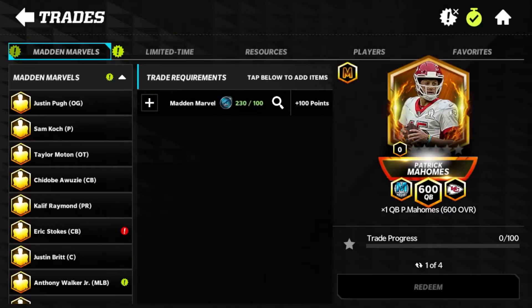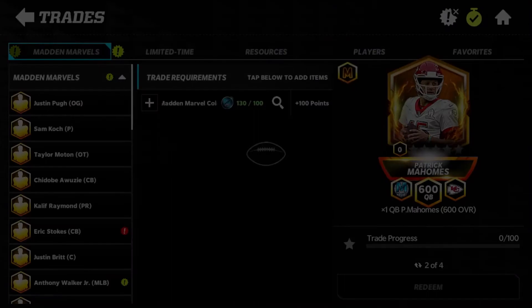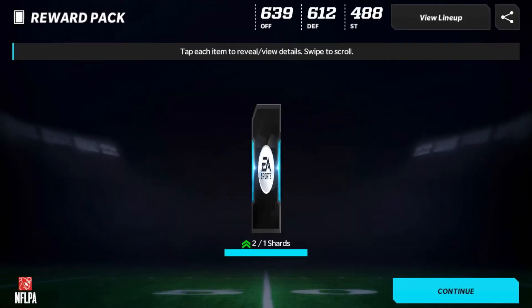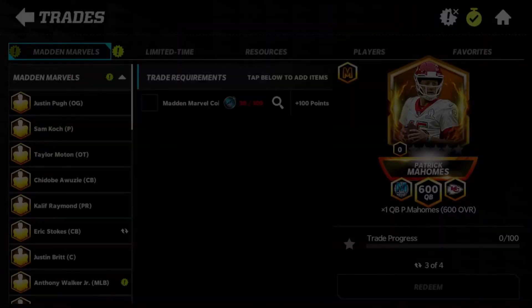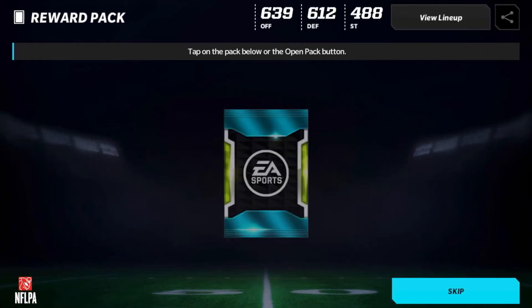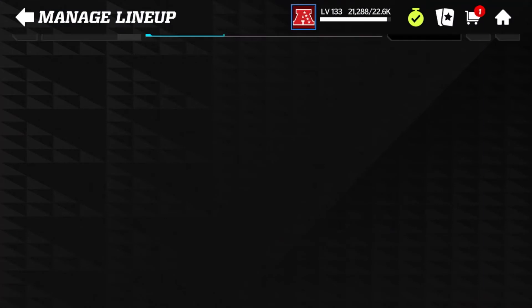Shard number two of Patrick Mahomes — we're going to keep it going, making him the best quarterback he can be. Up to rank three right here, and then one more shard and we're going to officially rank him up and have a pretty good quarterback before getting him to rank five. Here we go, and boom — rank four!